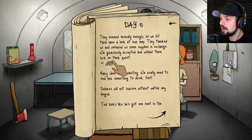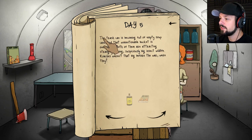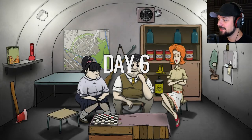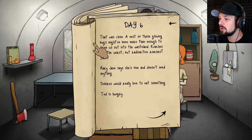We got a checkers board. Mary Jane keeps fainting — we need to find her something to drink. The trash is becoming full of empty soup cans. Both of them are attracting strangely glowing, suspiciously big insects — roaches weren't that big before the war. Let's use the boy scout book to deal with those roaches. That was already a fun event. I do like these random events.